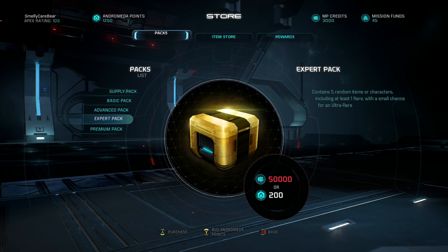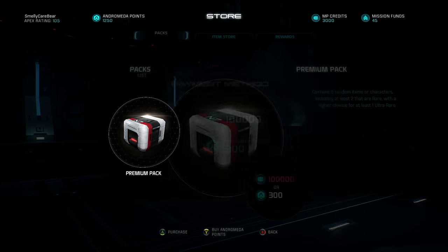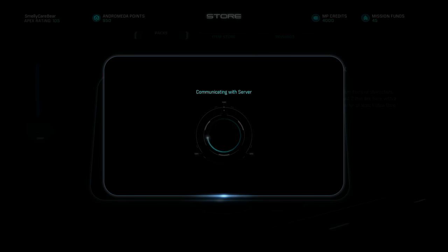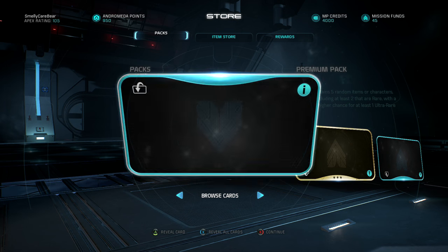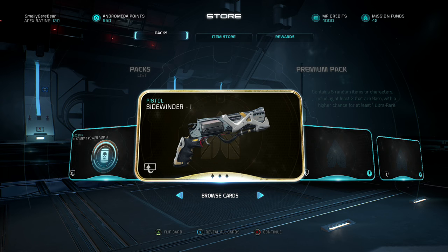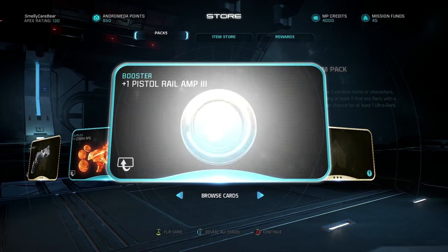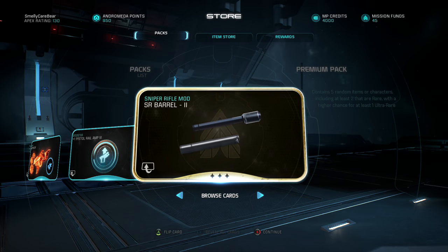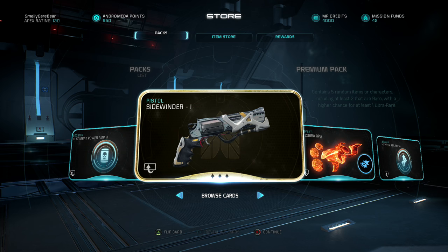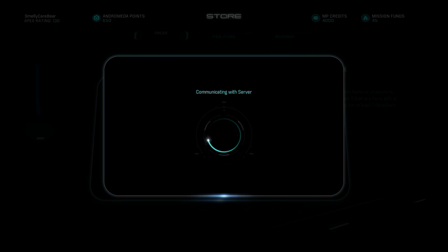Let's get into the premium packs — they contain five random items, two that are rare and a higher chance of one being ultra rare. We don't get any ultra rares in this pack. We get one combat power amp, the Sidewinder 1 pistol as a three-star rare, one Cobra RPG which we've had before, one physical rail amp, and an SR Barrel 3 attachment. Not an amazing pack, but we got a new weapon and no duplicates, which is fine when you're just starting out.